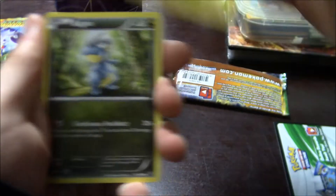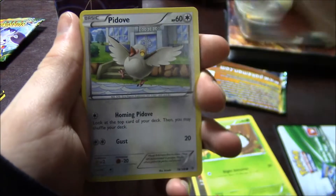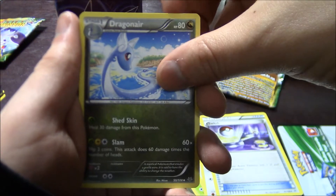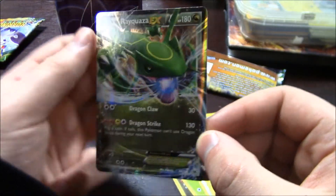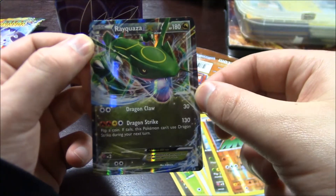I actually see something shiny — that is good. Electrike, a Vagon, Focus Sash, Dunsparce, a Switch, Dragonair, Blade Spirit Link, a Helutra Reverse, and nice. It's not the good one, but hey, I'm missing this card from my collection, so that's good. Awesome.